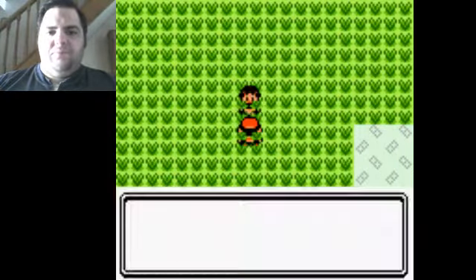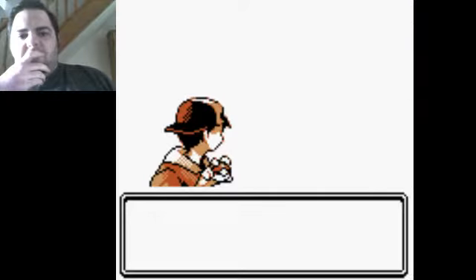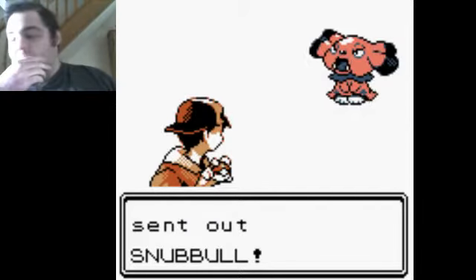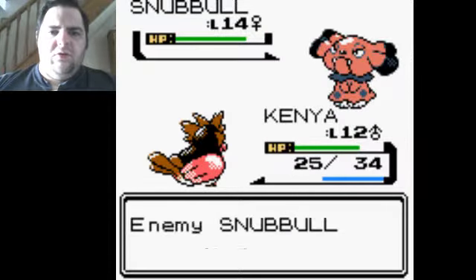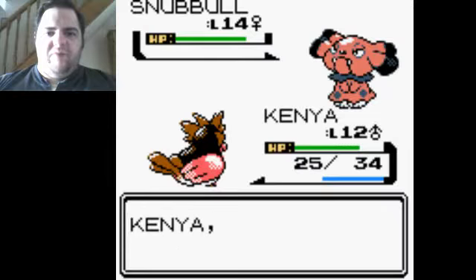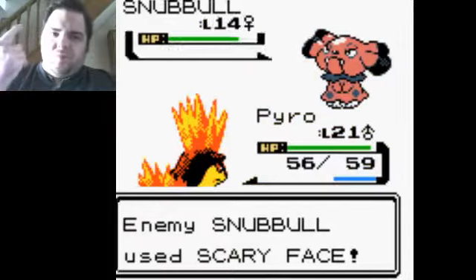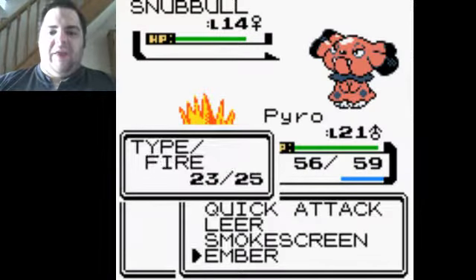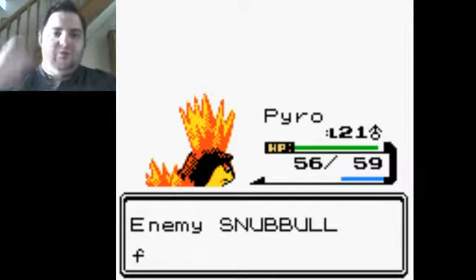She uses Grass types — she's got a Snubbull. I'm going to get a Peck off and then switch. Let's get Pyro in there. Pyro is going to be useful in the next gym. She uses Scary Face — alright, I am seven levels above you.